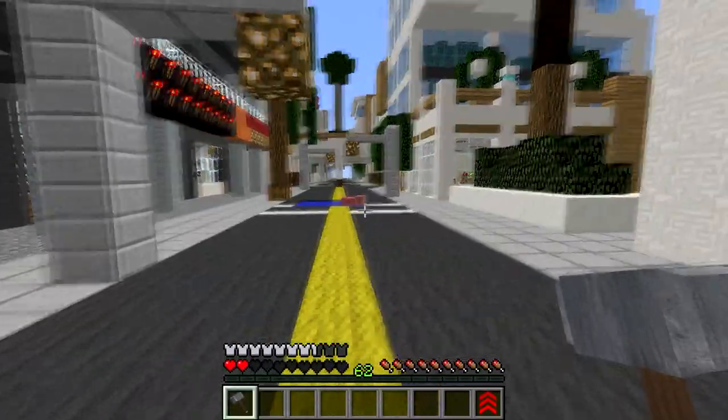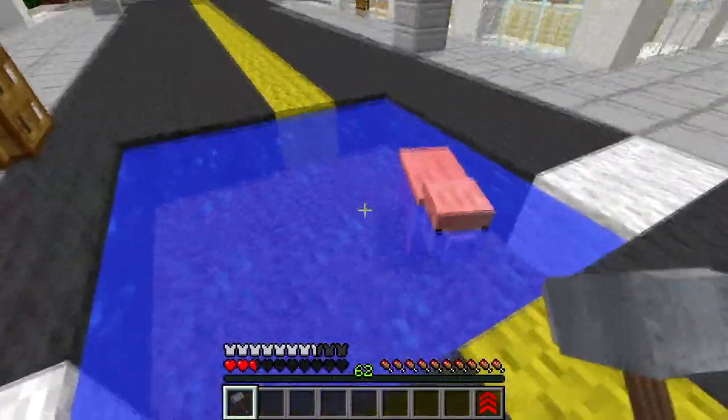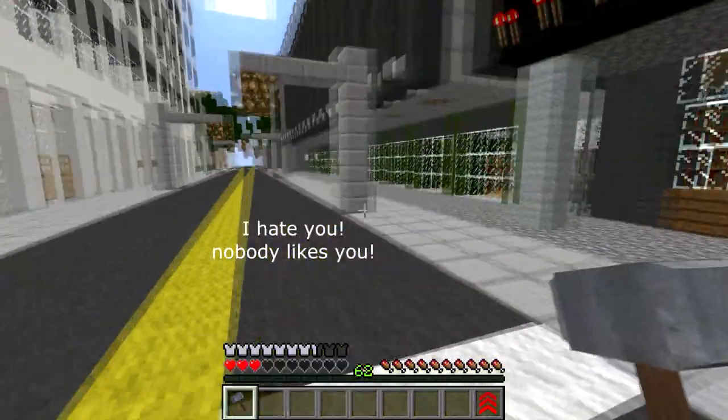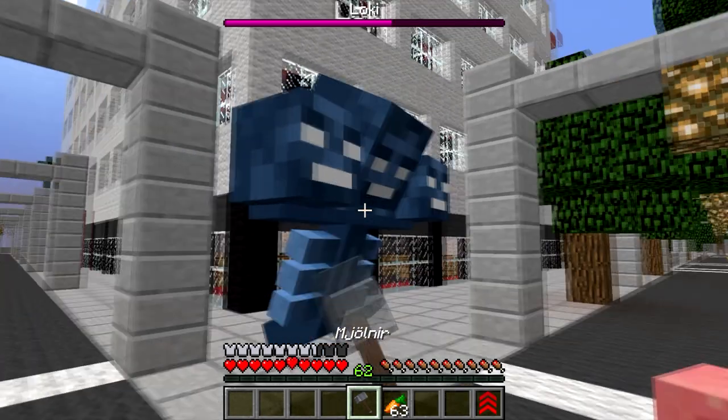So let's try and use Thor's attacks to kill some enemies. Shall we go kill some enemies, Piglet? He said yes. So Thor's arch-nemesis is Loki. We're just going to spawn in Loki now and make sure we name him. So we're going to try and attack Loki, Piglet. Watch out - you don't want to take any damage here. Let's go and try and cause some mayhem.